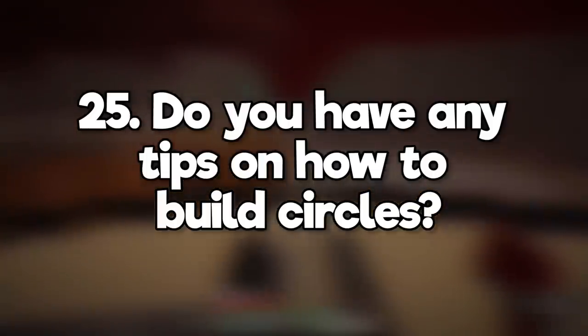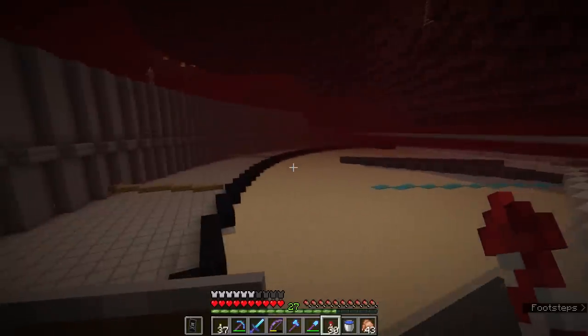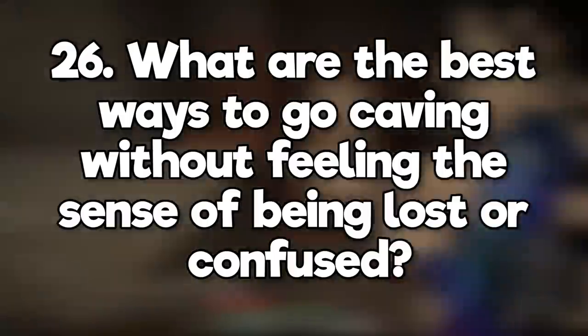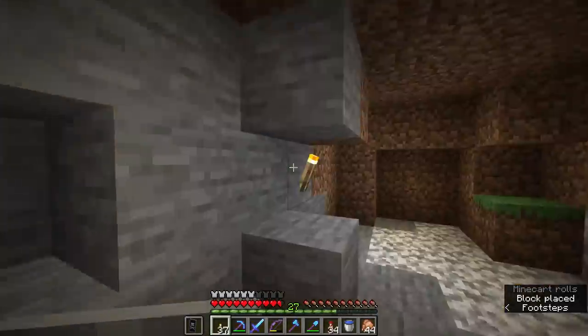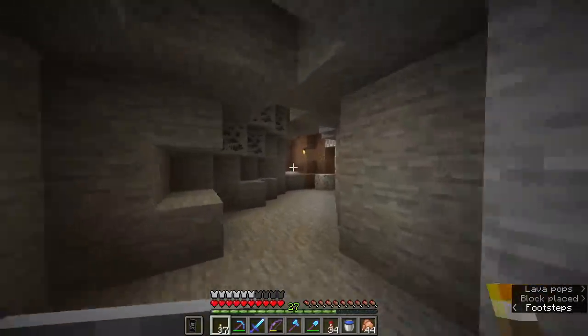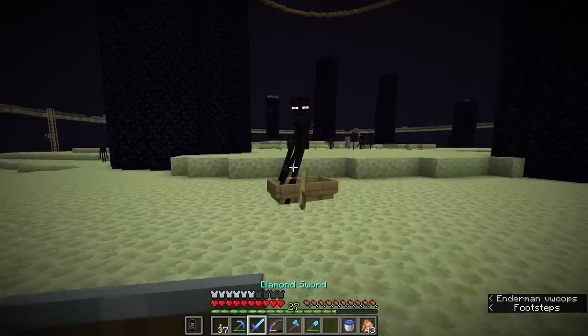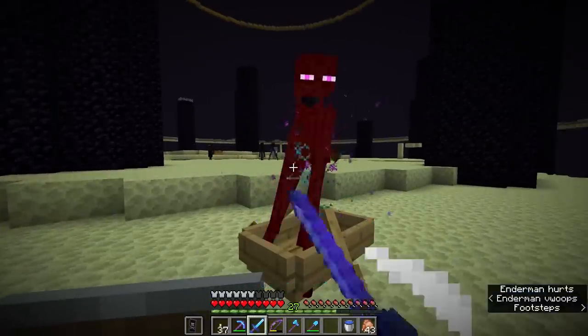Do you have any tips on how to build circles? Use a circle generation tool like plotz.co.uk. What are the best ways to go caving without feeling lost or confused? Always place torches on one side of the cave wall — that way you can follow the torches on the opposite side to get back. Is it possible to trap an enderman without it teleporting away? Yes, endermen trapped in boats or minecarts will stay there.